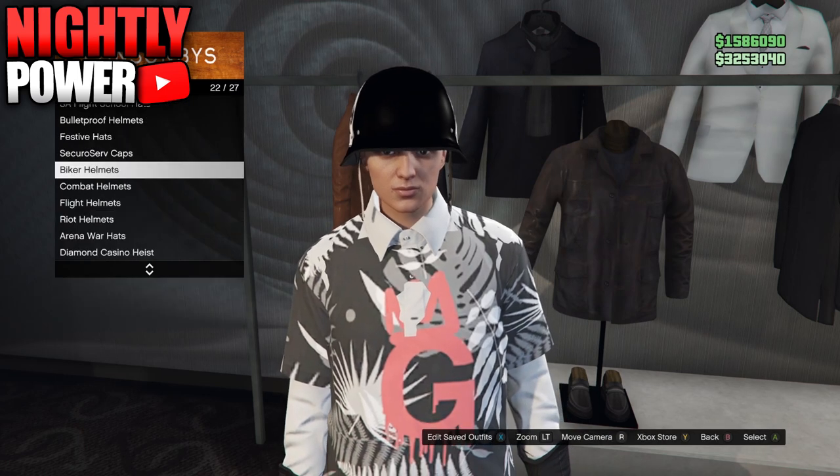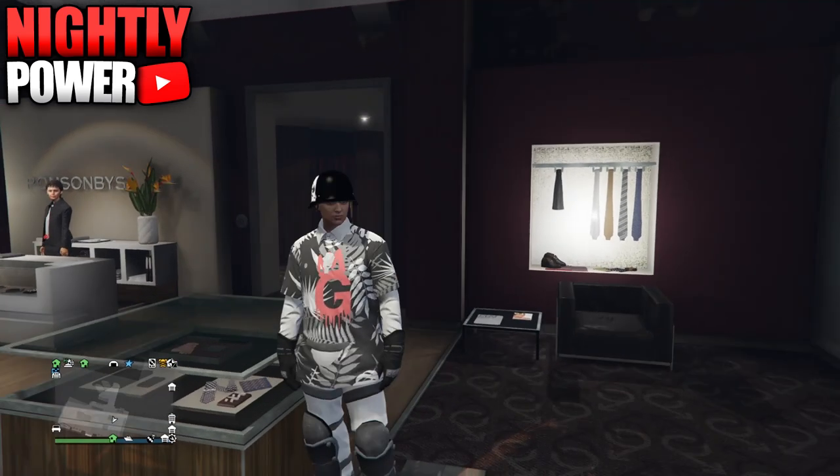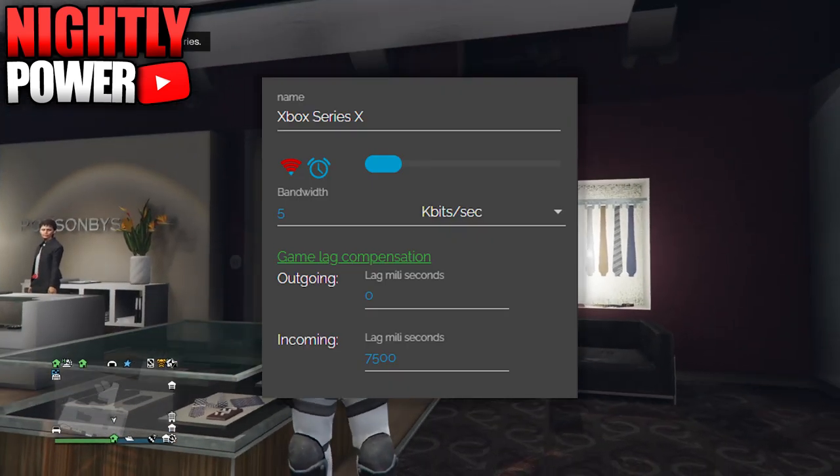Console 2 is the outfit with the bulletproof helmet. Select your Console 1 outfit and put on a parachute. Now go on Net Cut and lag the connection on Console number one.